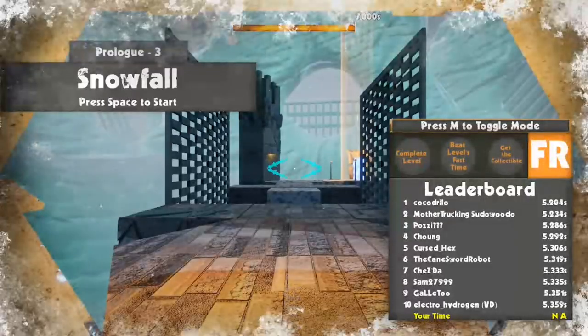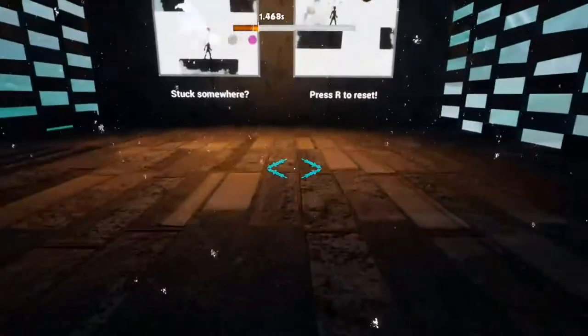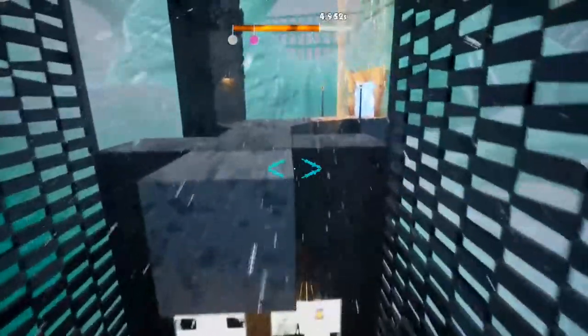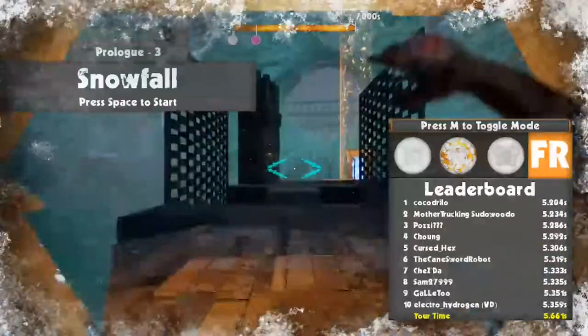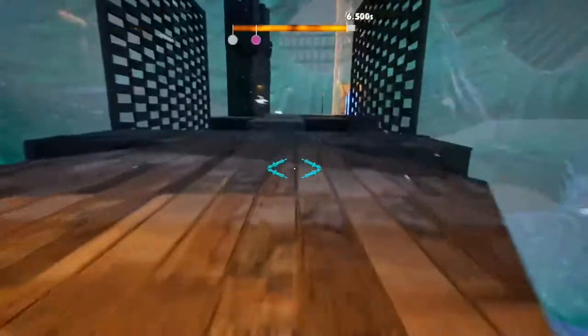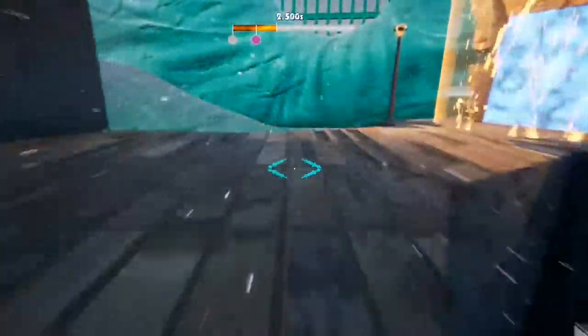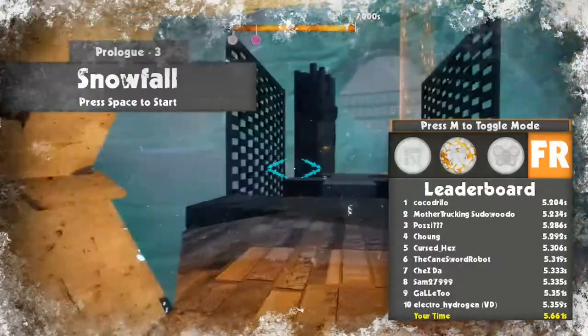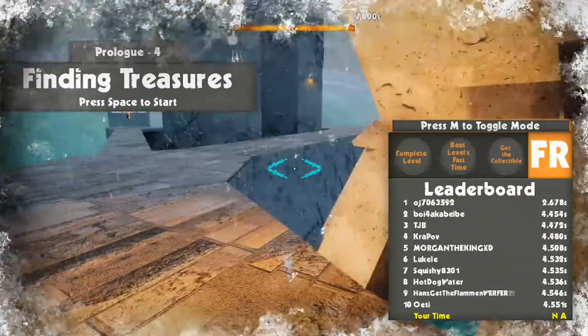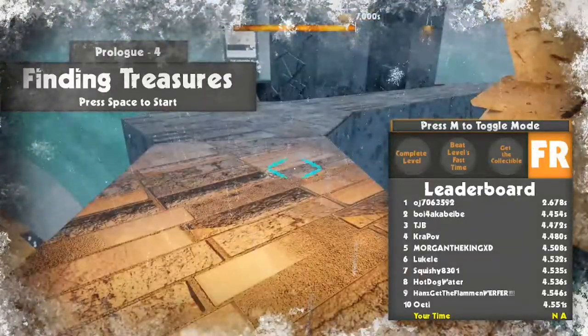Stuck somewhere? Press R. Right so we have to — oh we could have just done that. That felt good. See, using Pythagoras, because we found the shortest length. We could obviously run all the way here and all the way here, but if we just take that distance — I'm not going to run it in a line — jump, jump. But out of all the games I've done today, this is the first one that I think actually has potential to be quite fun.